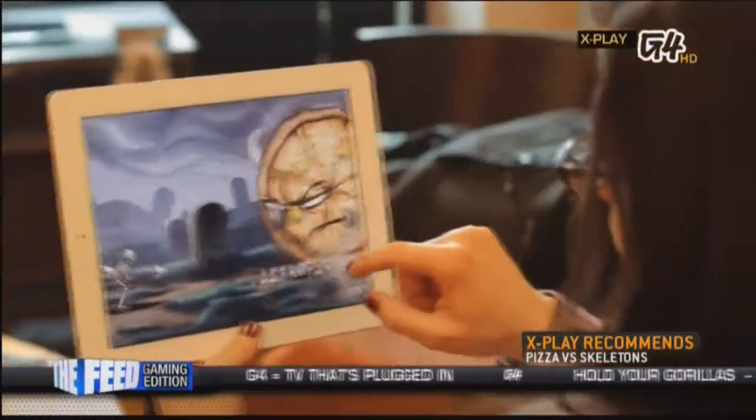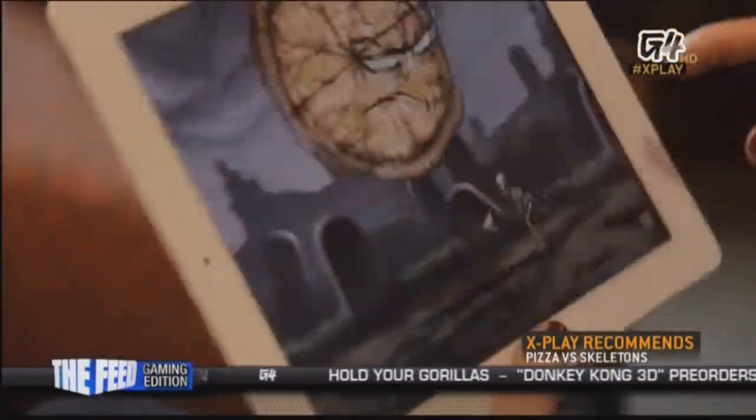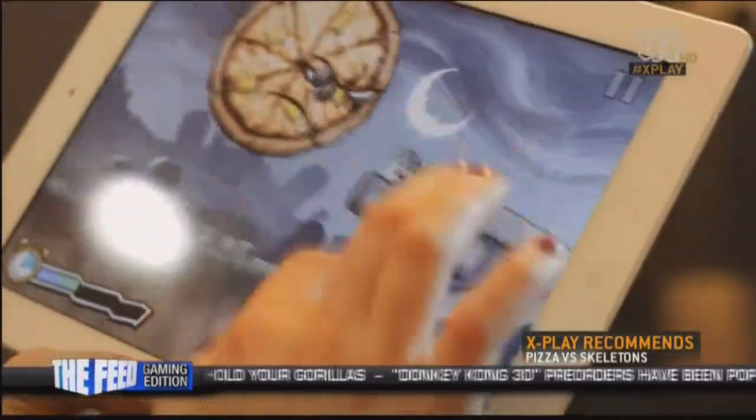The controls are simple. You tilt your device in the direction you want the pizza to move, and tap the screen to make it jump. While in the air, you can tap again to come crashing down to the ground.